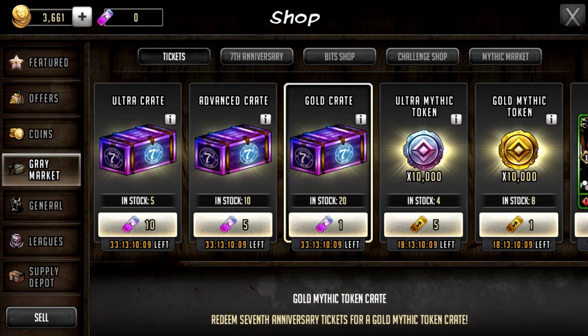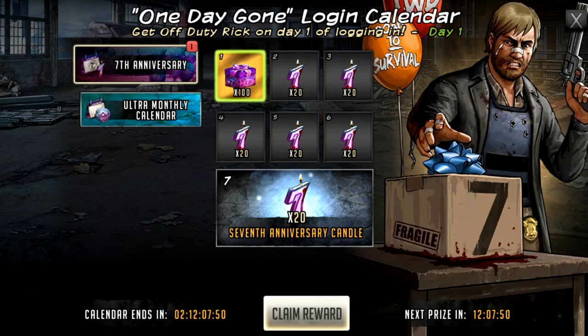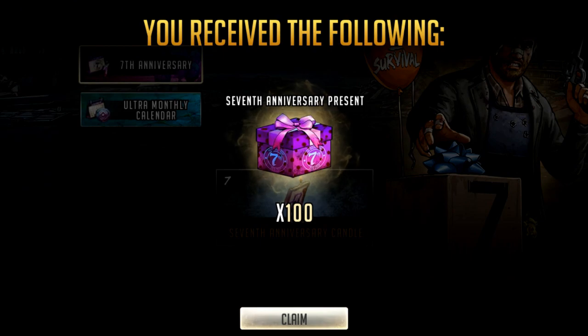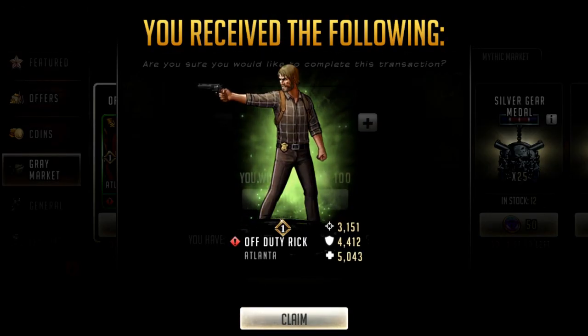Separate to that is going to be off-duty Rick. While he will be attached to some of the same mini events as the anniversary boxes, he does have his own separate way of getting him. The first mini event where we have both the anniversary boxes and a copy of Rick available is the current event 'One Day Gone.' You get 100 gifts when you log in, claim the 7th anniversary present, and exchange it for your first copy of off-duty Rick in the 7th anniversary section of the gray market.